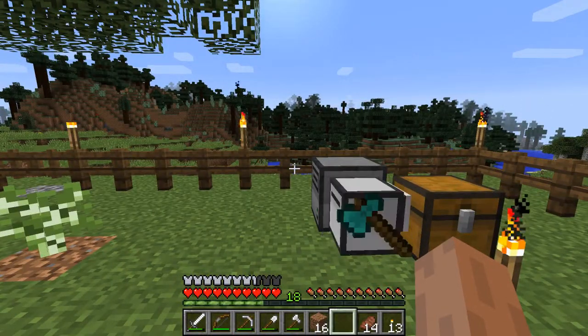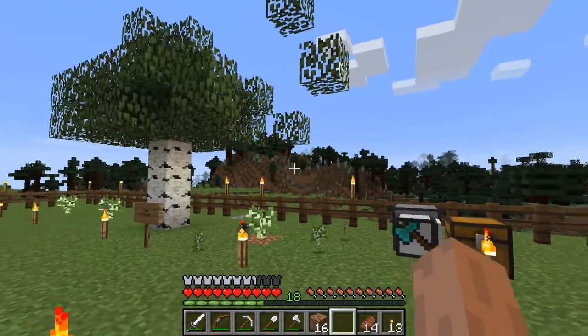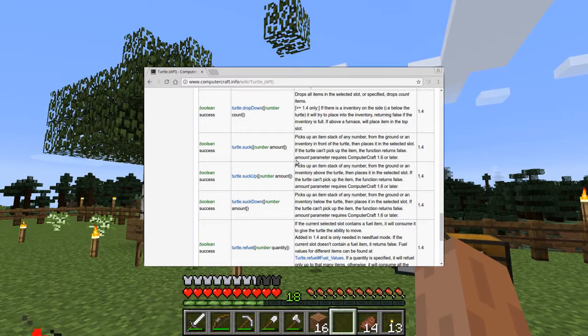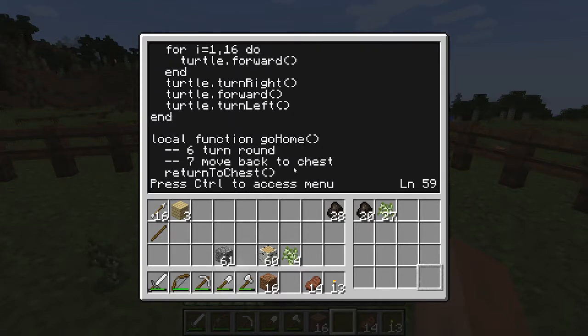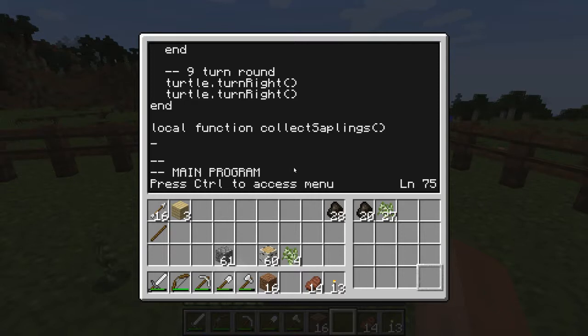That leaves one more thing to do before we start on a different project next time. At the moment we need to manually provide fuel and saplings to the turtle. We'll do more work on the fuel next episode, but for now we can get the turtle to collect the saplings that fall from the harvested trees. There's a function for that - turtle.suck. This will pull in any dropped objects on the block in front of the turtle. The turtle will try to place items in its currently selected slot, so we need to make sure that we've selected slot 2 to store the collected saplings properly.